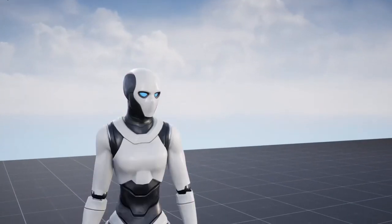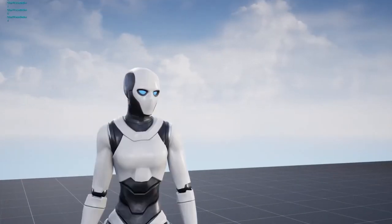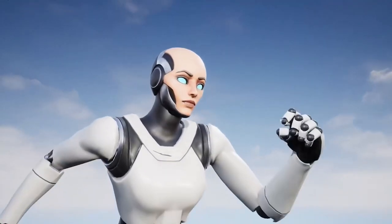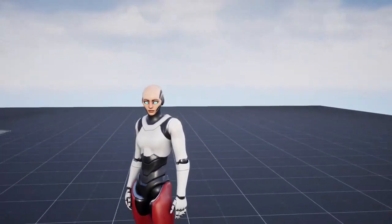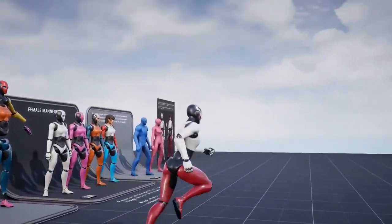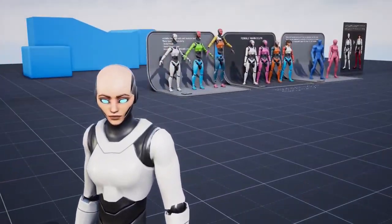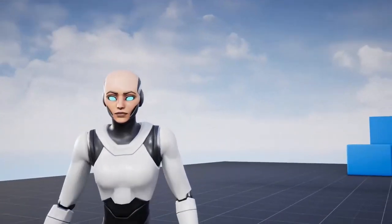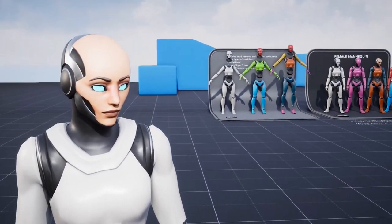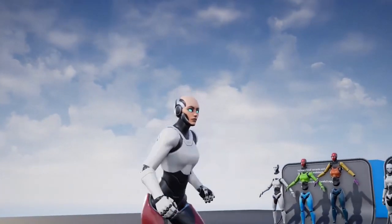Next on the list we have female mannequin character compatible with stylised female from PO Art. Not the catchiest title but an excellent asset all the same. This is a female mannequin model perfect for game development and prototyping. It comes with multiple head options and modular parts, and it's also compatible with other stylised female assets made by PO Art. This is a fantastic alternative to the default male mannequin which is included with Unreal Engine 4 by default.